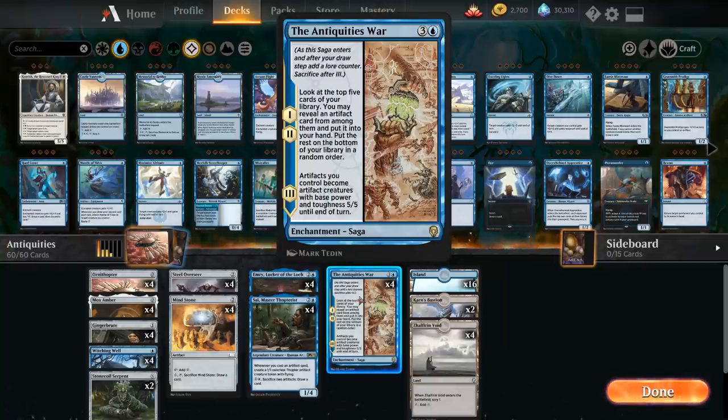It's an enchantment with two chapters where we get to look at the top 5 cards of our library, reveal an artifact card from among them and put it into our hand, and the rest goes on the bottom. The turn we play it and on the following turn we get to search up some artifacts, and then on the third chapter, artifacts we control become artifact creatures with base power and toughness 5/5 until end of turn. So all our artifacts including non-creatures turn into 5/5s to smash the opponent and usually win the game on the spot.